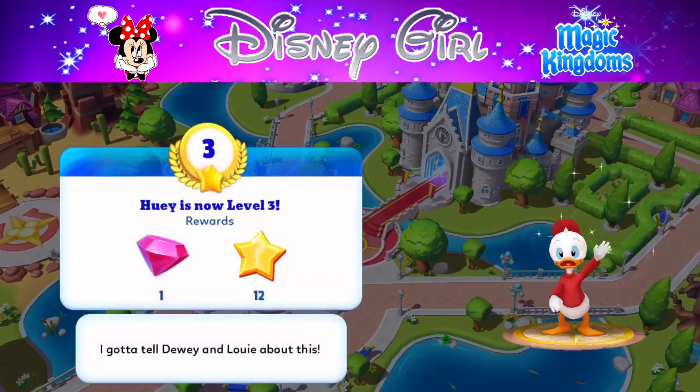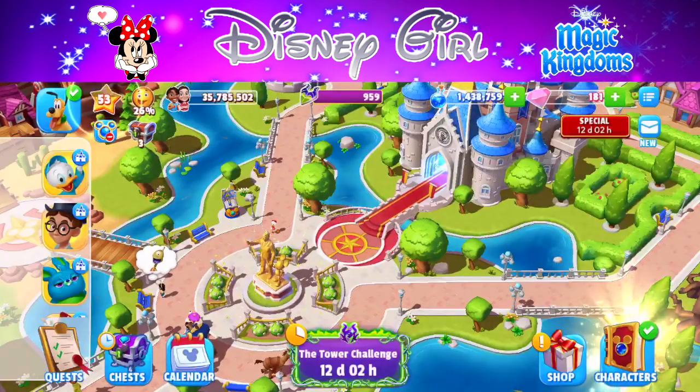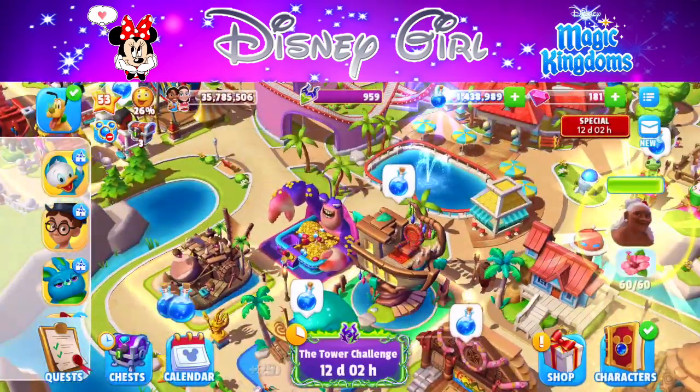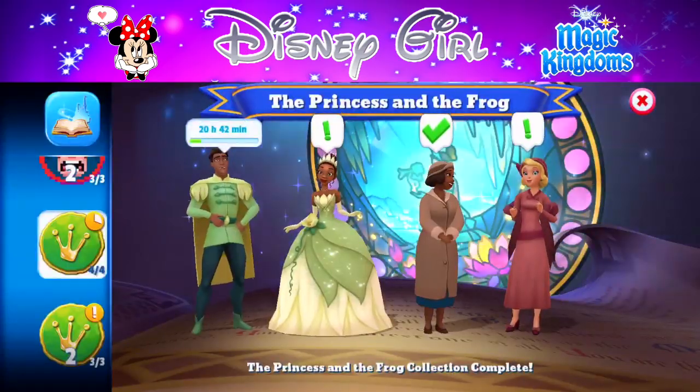Here is Huey in the kingdom, now at level three. His dialogue: 'I gotta tell Dewey and Louie about this!' But we need them in the kingdom first, buddy — I'm trying. I feel like I'm letting you guys down.